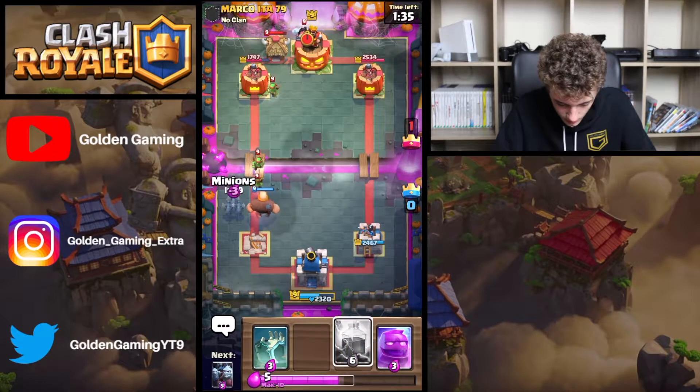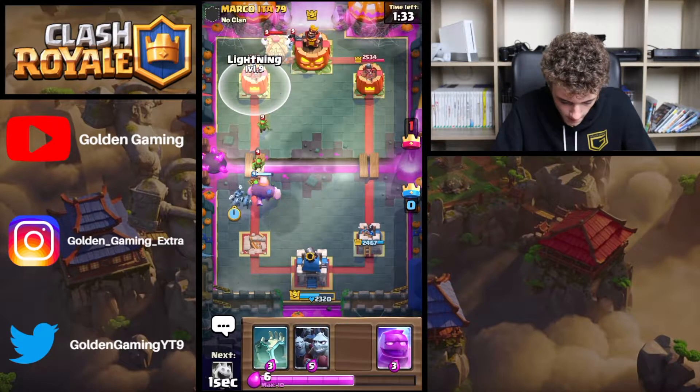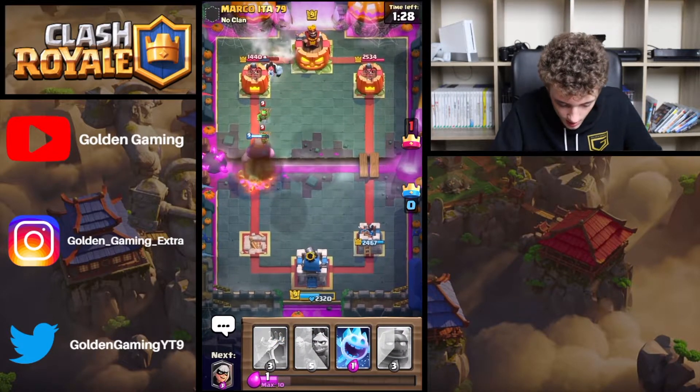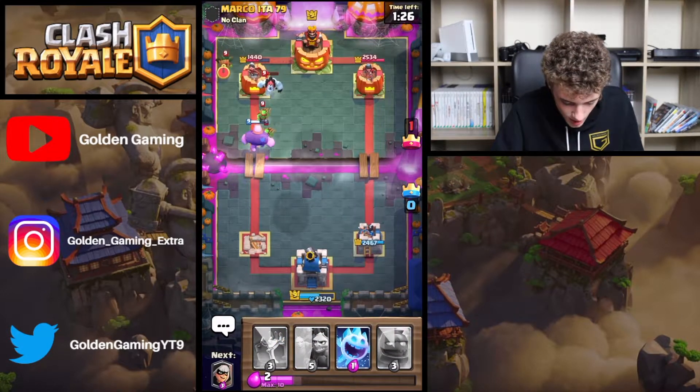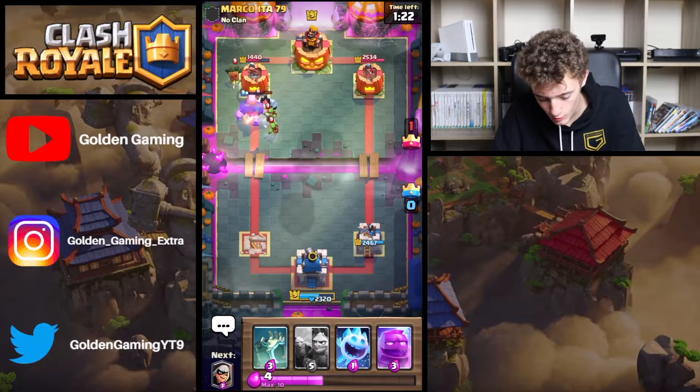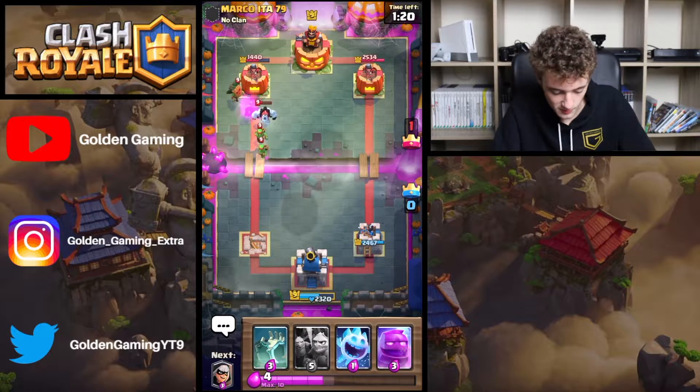We're a little bit low. I'm going to get a decent Lightning right here — Lightning the Tower, the Heart, plus the Ice Ball. The Giant should get, hopefully, one hit, but it will not. That's pretty bad for me.